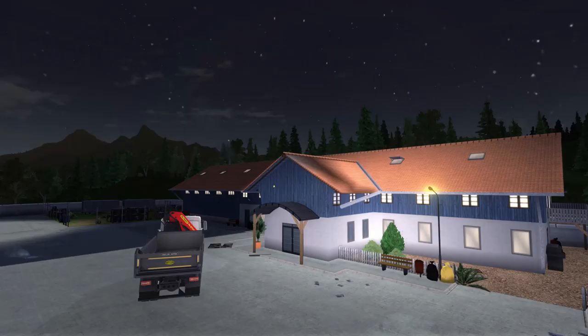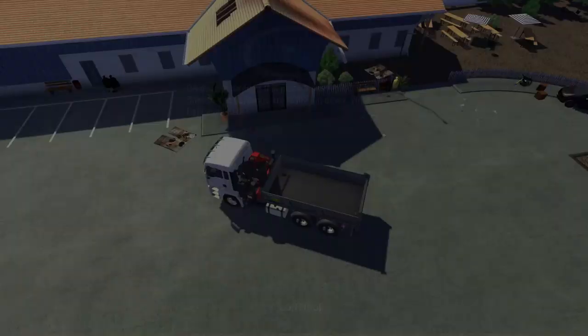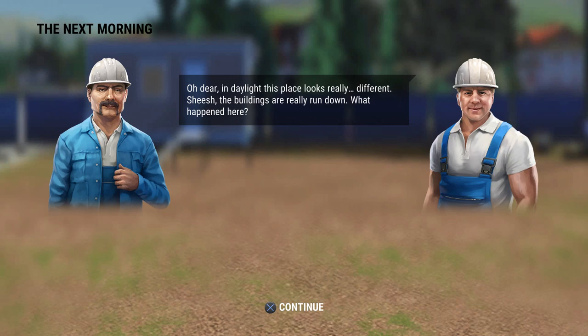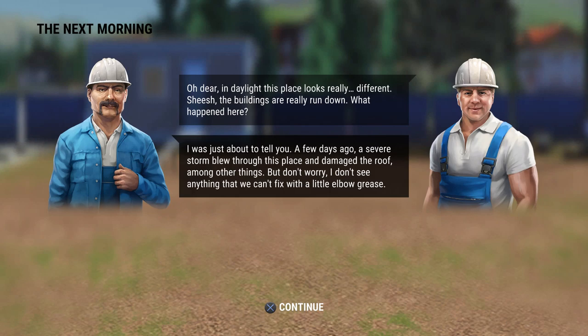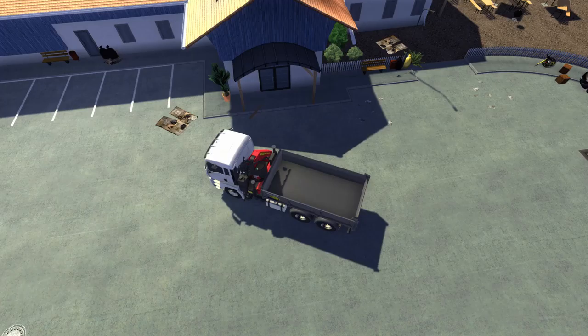The next morning, the experienced character has assessed the damage — we need to replace two beams and re-tile the entire roof. Some materials were found under a tarp left by the previous owner. We're told to drive the truck into a marked area to pick up the tiles. We also turn down the music volume, which was a bit loud.